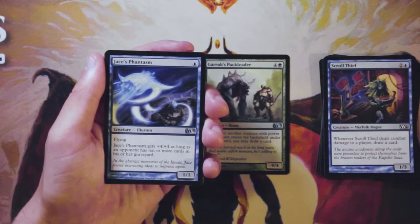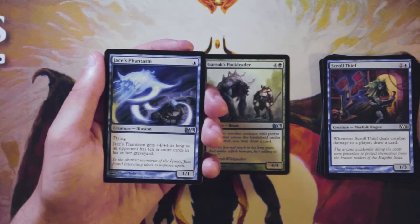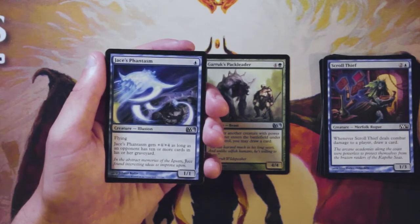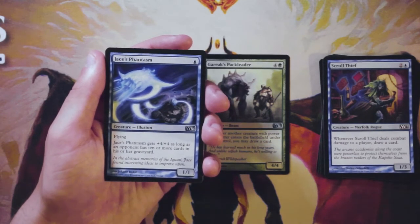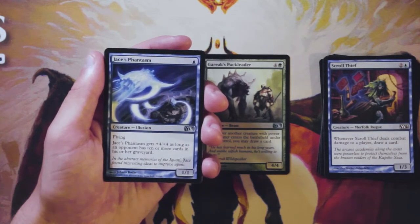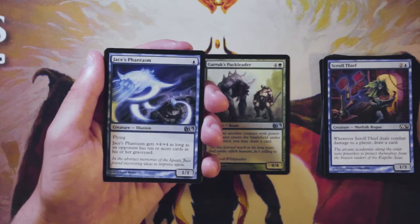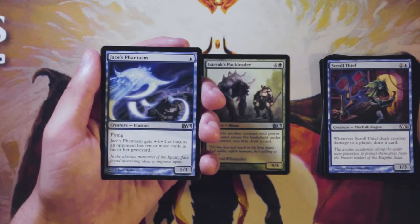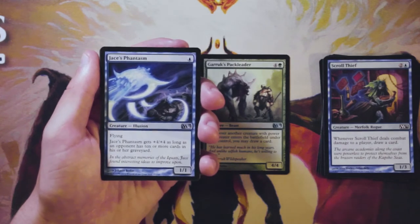Jace's Phantasm is a one-one for one blue with flying, and it gets plus four plus four as long as an opponent has ten or more cards in their graveyard. This indicates some kind of sub-mill strategy in the set — probably cards like Tome Scour or Mind Sculpt going along with it. If you can get those cards the Phantasm is good; if you can't, it's not amazing. As a one-one flyer for one it's not terrible on its own, and you'll most likely inherently hit ten cards in the graveyard at some point, so there's random upside. I like the Pack Leader better — it's more reliable.